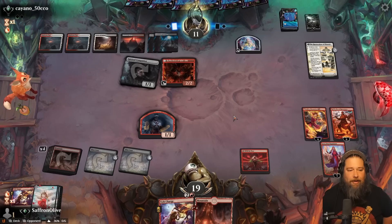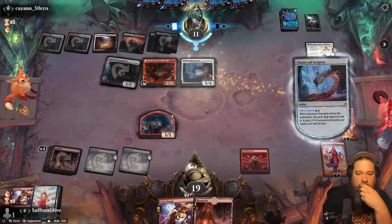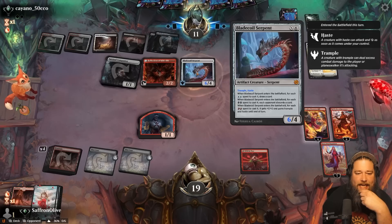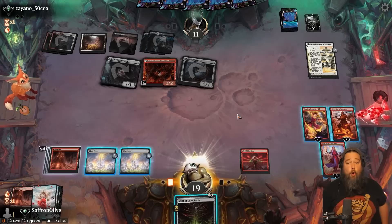If they can't kill All Will Be One, there's a good chance we just straight up win. They might need Archangel of Wrath to just gain a little life. Can our opponent find a way out of this? Seems unlikely. Blade Coil Serpent — I was not expecting that. Opponent makes us discard our hand, gets a hasty Trampler. This does make things a lot worse. We will chump to keep our Planeswalkers alive. Koth goes to 1. That's a Staff of Completion.